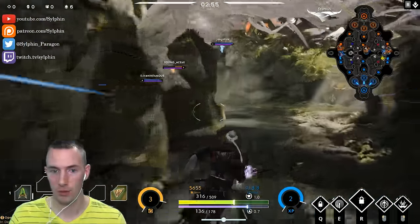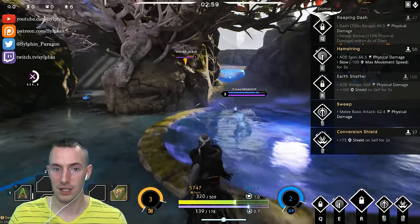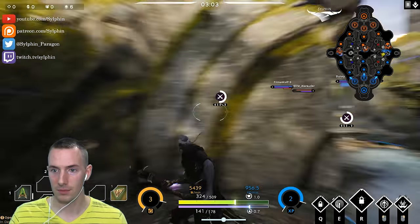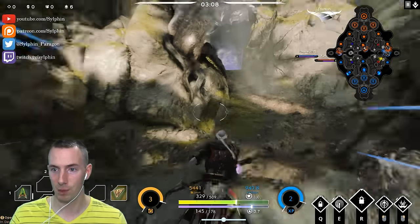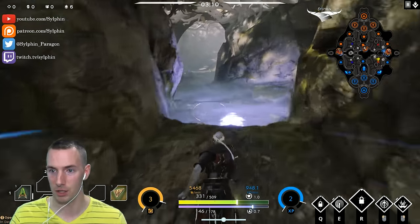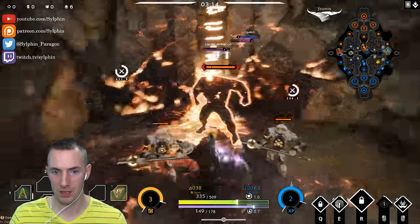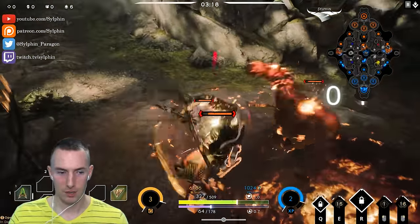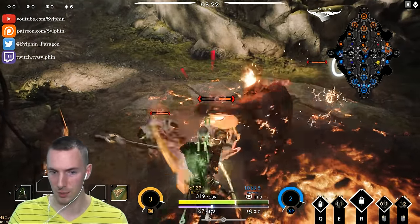The second ability we went for was Hamstring, because of the slow — it's going to help with these ganks. However, the Dekker and Murdoch are very pushed up, so I can't do very much. These white camps are getting pushed. I'm going to try to get this red camp by myself, but I'm not sure if I'm going to be able to.